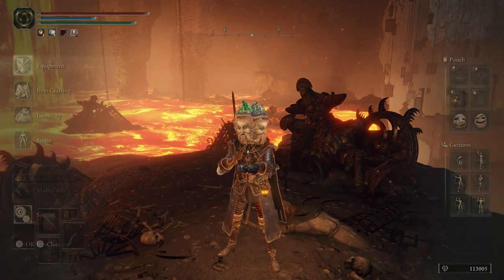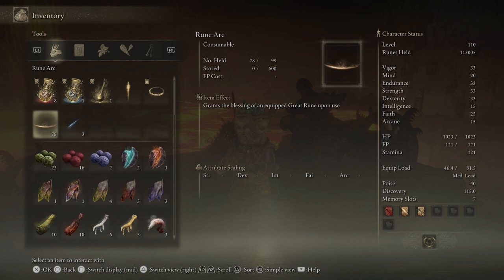Now we still have our runes and we are at Volcano Manor. Let's put on our lantern and pop one of the rune arcs. Just a tip: I always have a bunch of rune arcs. I actually sell a lot of them because I'm always helping people. It's a good way to get runes — if you're always helping people and have like 99 rune arcs, sell some and it helps farm up runes while you're helping others kill bosses.